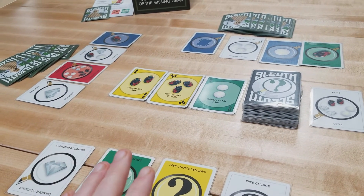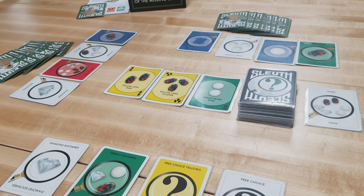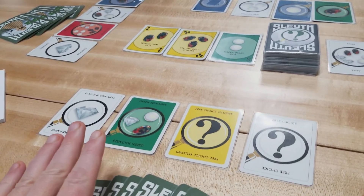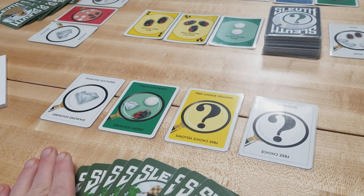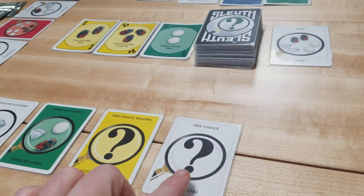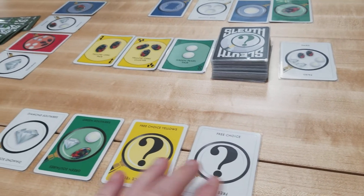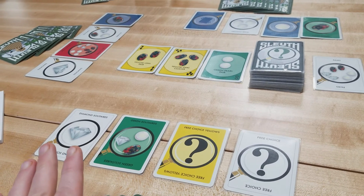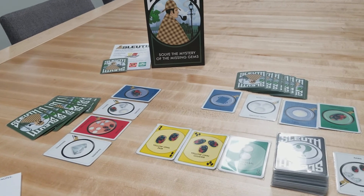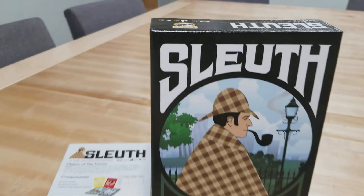The other way the game can end is if all players except one have incorrectly guessed the gem card — the remaining player is by default the winner. One final option: on their specific turn, a player can ask any other player a valid question as if using a free choice card — either a single or double element question — regardless of the cards they have. However, if they do that, they are then obligated to make a guess at the hidden gem.